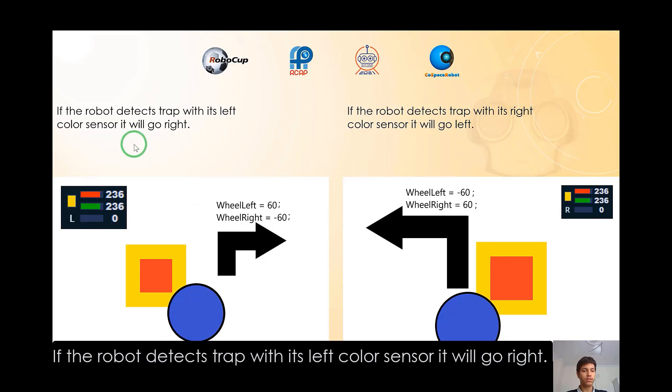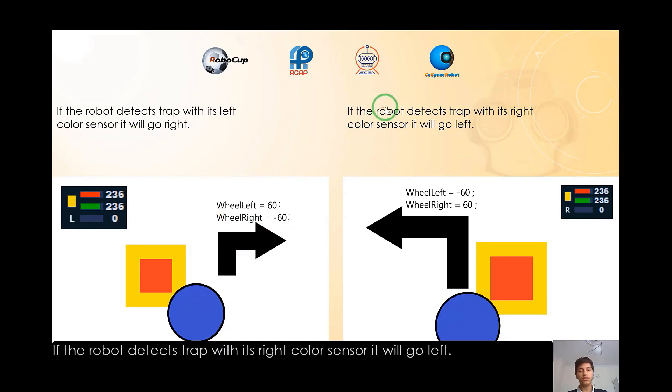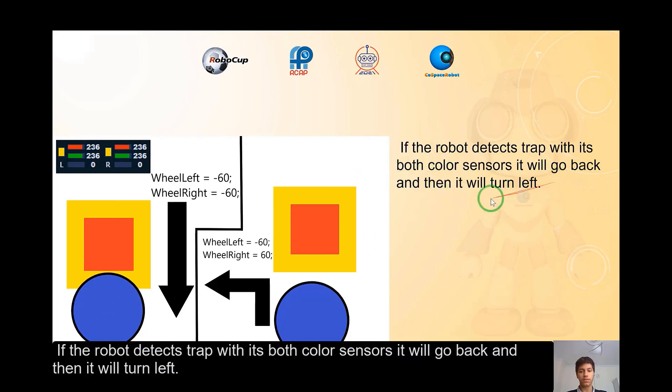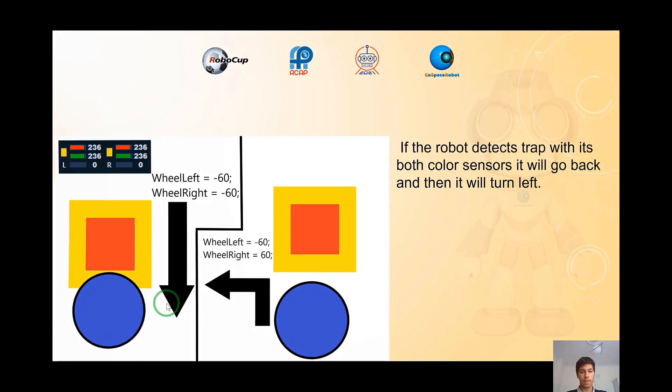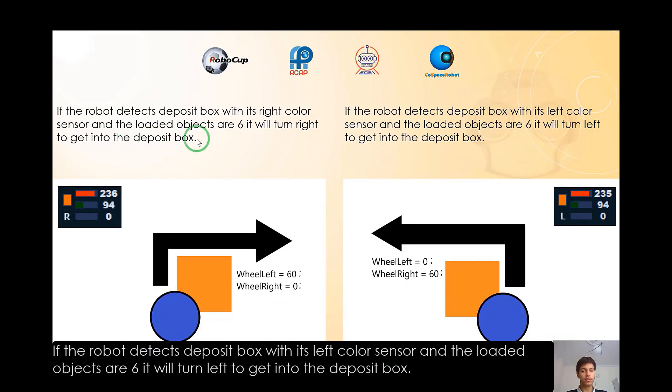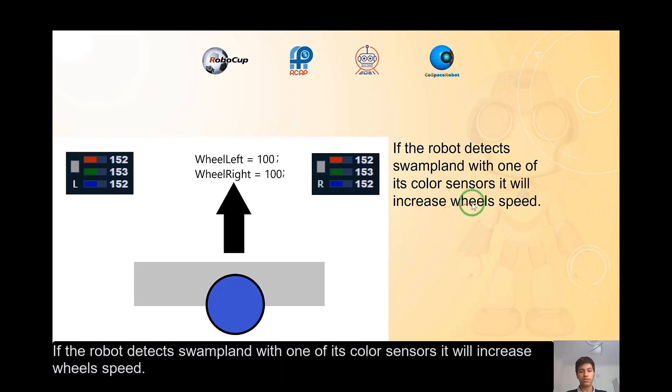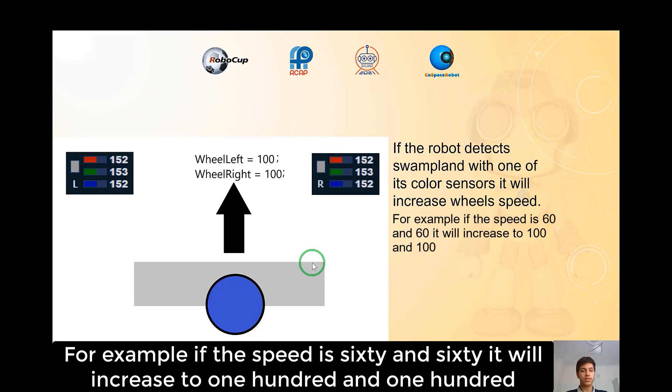If the robot detects a trap with its left color sensor, it will go right. If the robot detects a trap with its right color sensor, it will go left. If the robot detects a trap with both color sensors, it will go back and then turn left. If the robot detects the deposit box with its right color sensor and the loaded objects are 6, it will turn right to get into the deposit box. If detected with the left sensor and loaded objects are 6, it will turn left to get into the deposit box. If the robot detects one plant with one of its color sensors, it will increase wheel speed — for example, from 60/60 up to 100/100.